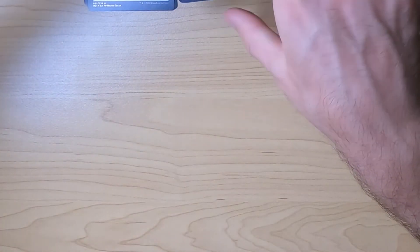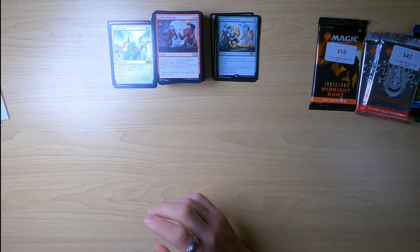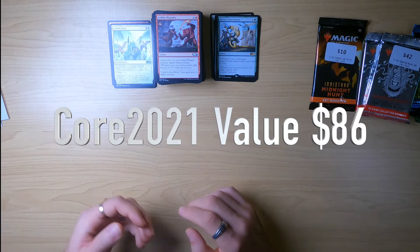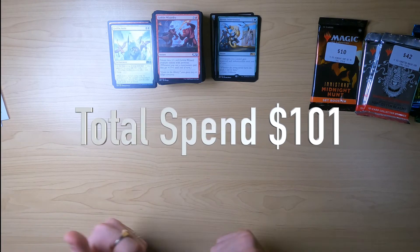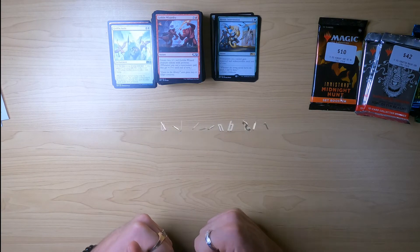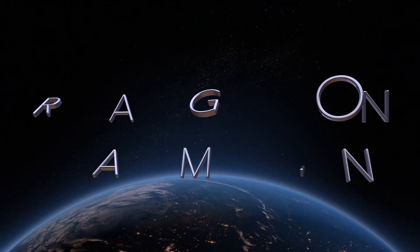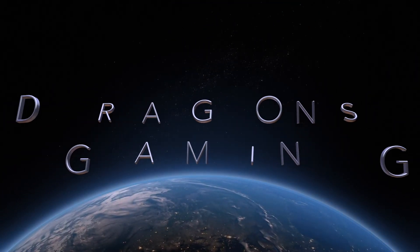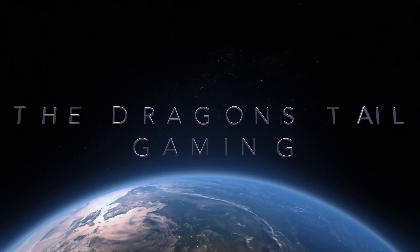That brings us to the end of the video. To summarize: we opened 56 packs total, got about $86 profit from the Core 21 set. Total spend was about $101 on what we just opened, with a total card value of $136 — pretty fantastic. If you want to see more gaming content, check out our Twitch channel at The Dragon's Tail. Don't forget to like and subscribe if you want to see more of these. Have a good one everybody, stay safe, and we'll see you in the next one!